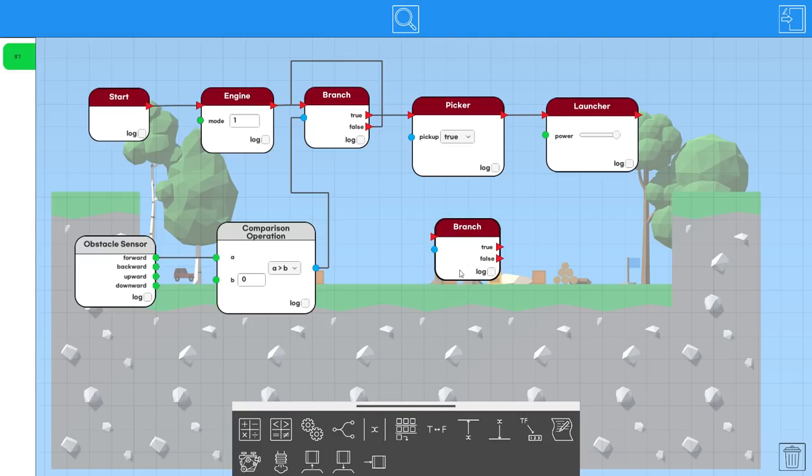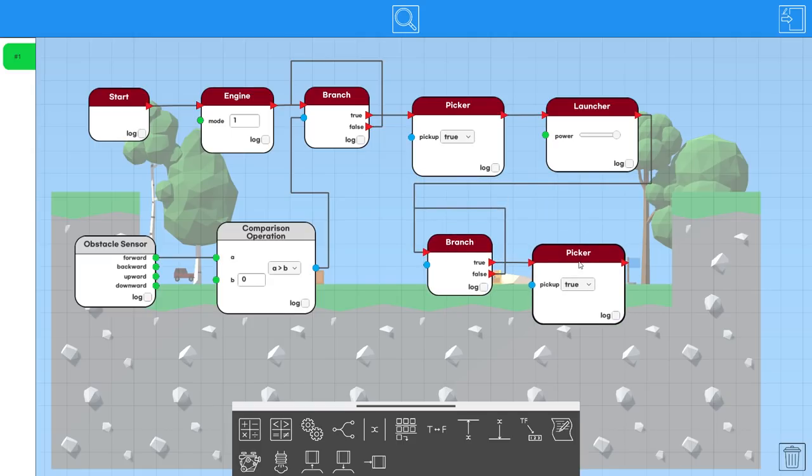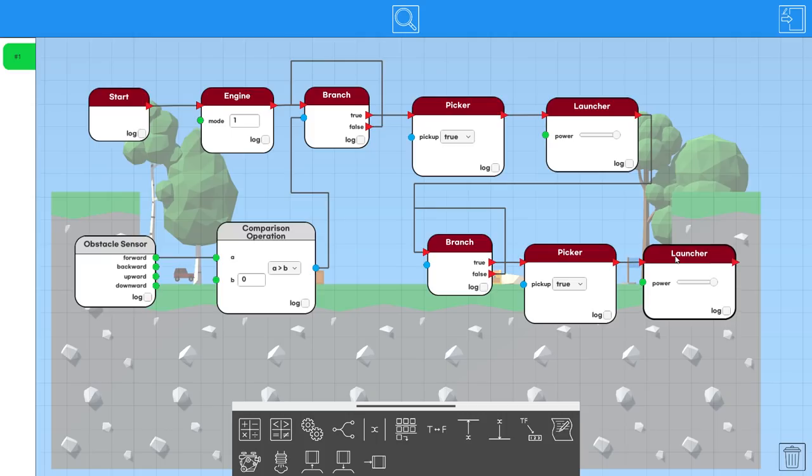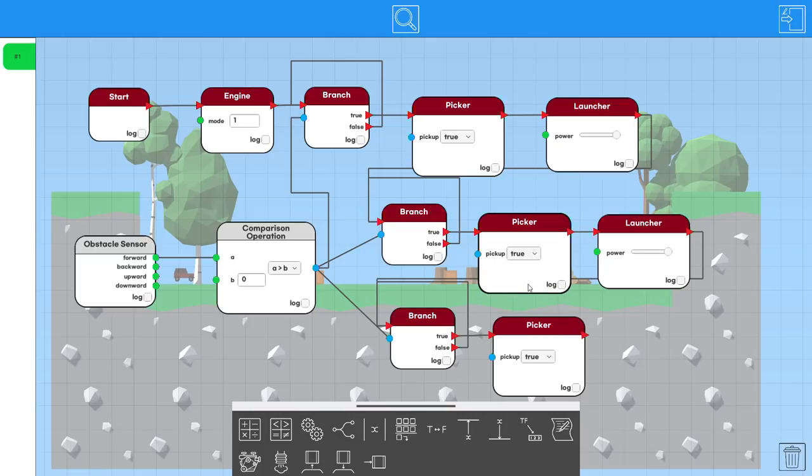We go branch node, picker, launcher right away, then loop back to another branch node, picker, launcher again — true executes, false loops back. Then one more time: branch node checks the same condition, this one picks it up and keeps it, false loops back. This is absolutely terrible coding but it should work.